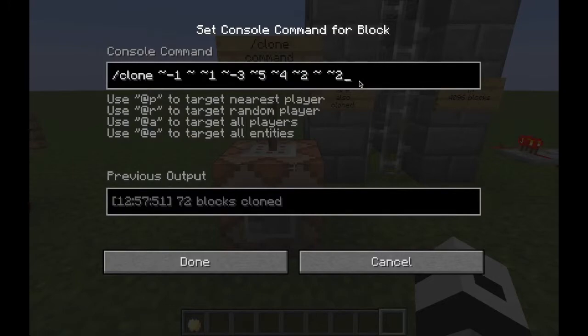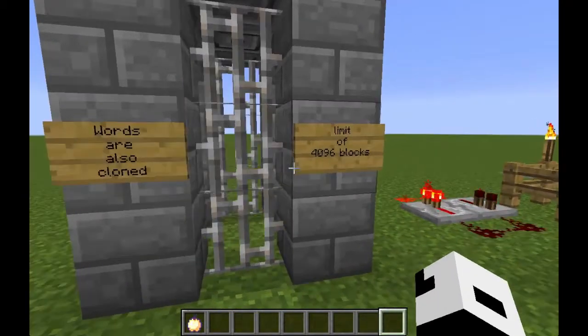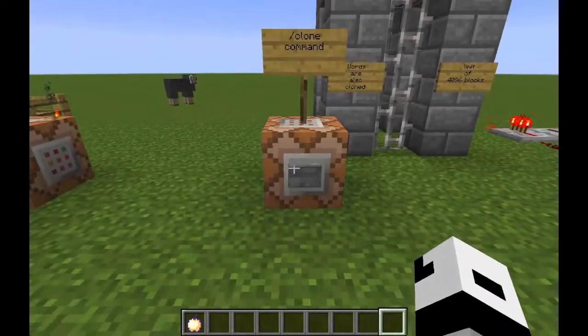Similarly to copy and paste on a computer, you're now able to use the new clone command to clone any cubic area, which has to be smaller than 4096 blocks.